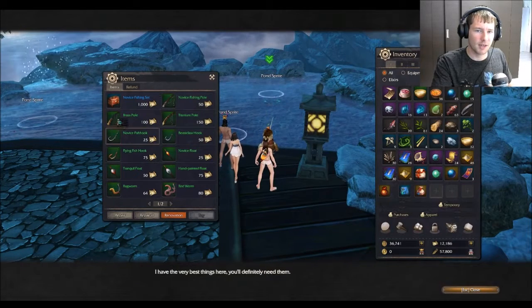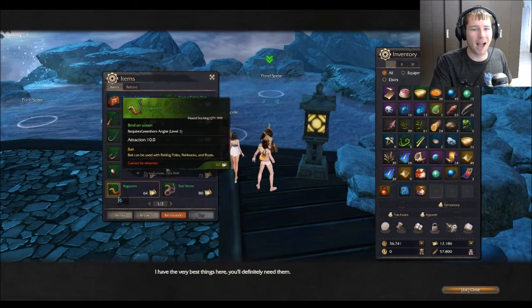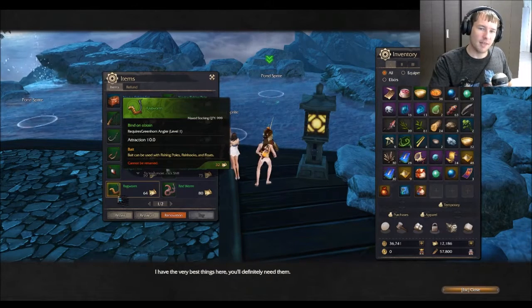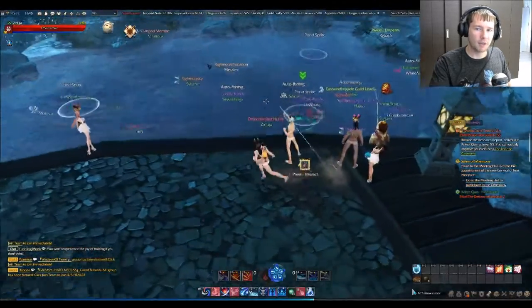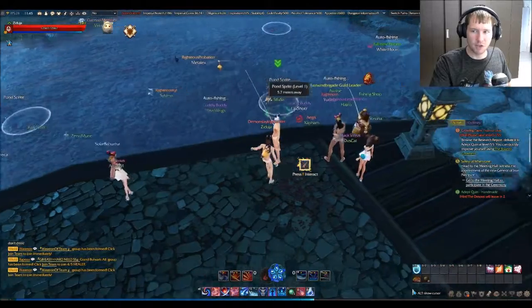There's a quest that teaches you fishing where you get all the basic stuff - you get a free novice fishing set basically. You have to come here to buy ragworms, and as far as I know there's no other way around getting them. You need to buy a lot of them.